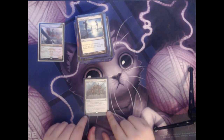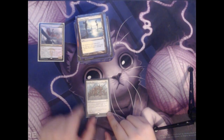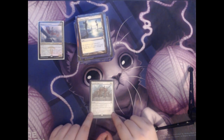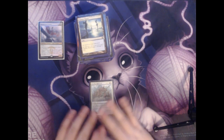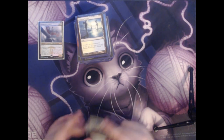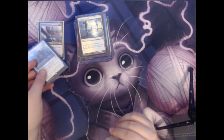Next we have Flawless Maneuver. This is two colorless and a white for an instant. It allows you to play this card for free if you control your commander, and creatures that you control gain indestructible until end of turn. In this deck it's useful because I can play it for free to make Ojutai indestructible, and then play a board wipe and kill everyone else's creatures while Ojutai stays alive.